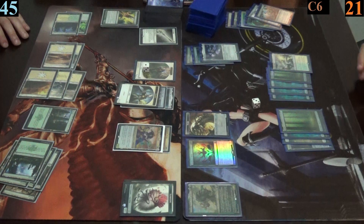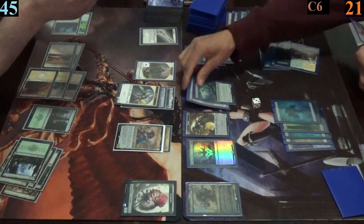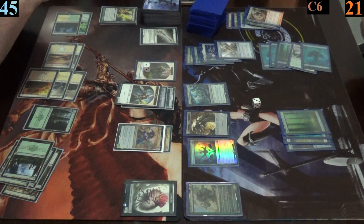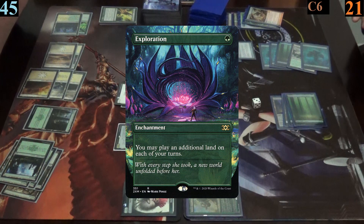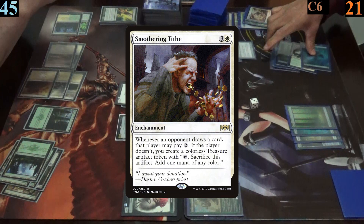But before the end step, Mark casts faith's reward, bringing back all of his lost permanents this turn — his dryad and Orori — which made Jimmy laugh but was described as evil and unfair. Mark draws a card off the guardian project trigger, then flashes in exploration because he needs more land drops, and finally flashes in smothering tithe.